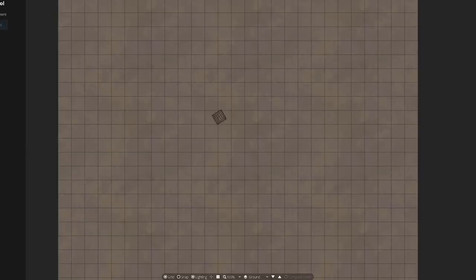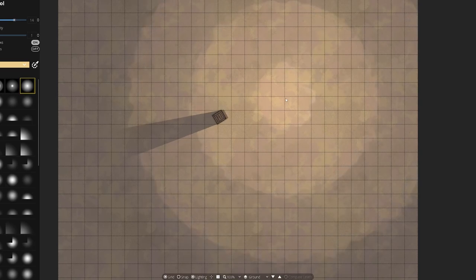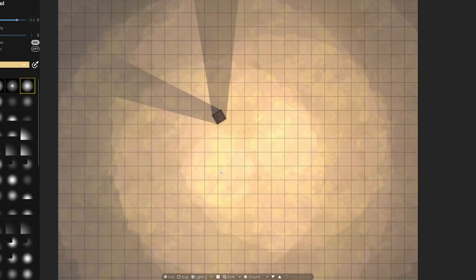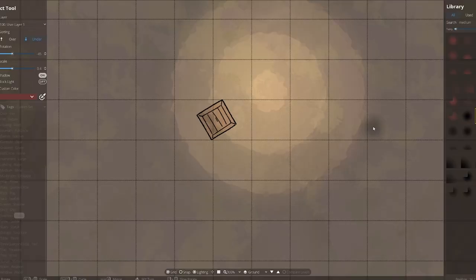The approach we're going to take to really up the quality is with light, shadow, and texture. In Dungeon Draft, every object can cast a shadow as part of the base program — but don't use that. Turn it off. Those built-in shadows are too stark, too contrasting, too rigid, and too straight. They don't look natural when you're trying to build something more realistic. Instead, I recommend picking up a shadow asset pack.